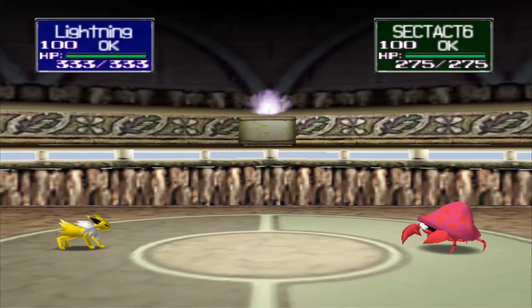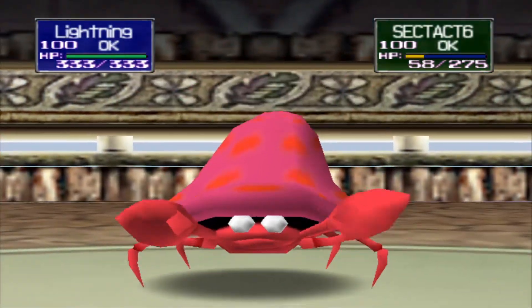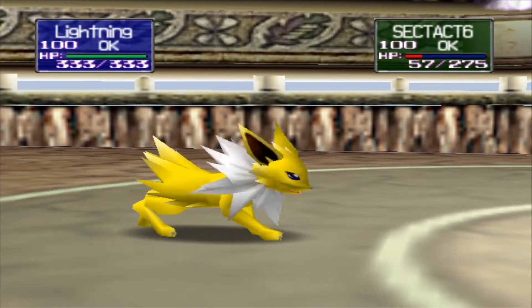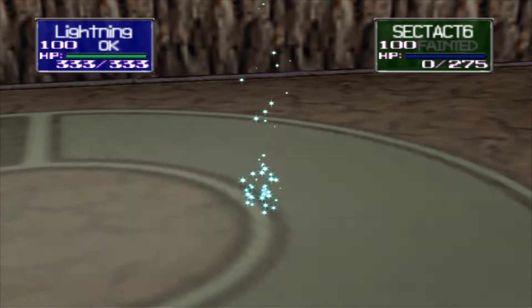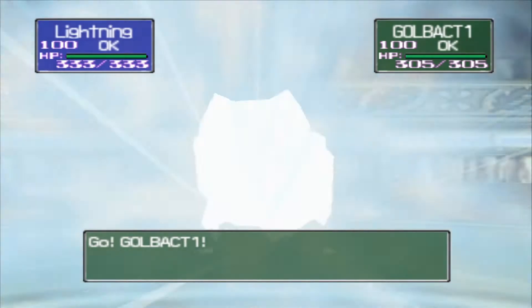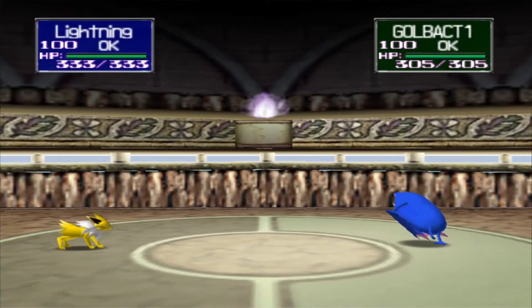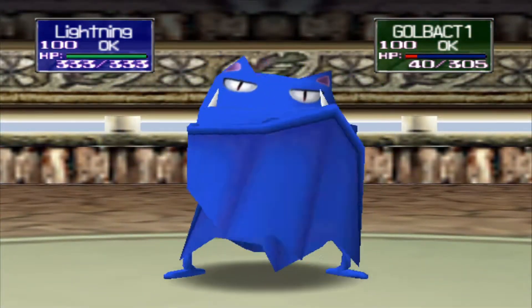That's a 49 out of 100 chance to hit twice in a row. All right, definitely using Ice Beam here — it is a grass or bug type Pokemon. Ice Beam or Fire Punch should take it out easily. It's not going to hit me. I think it is also a flying type Pokemon — I think it's poison flying. Critically hit, and that's it, it's down.